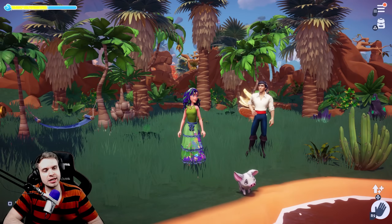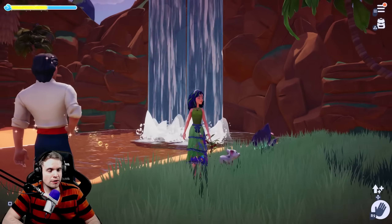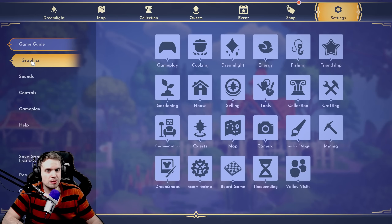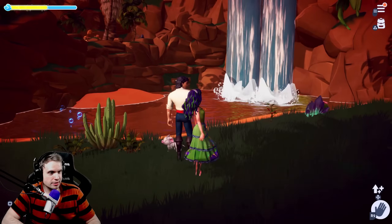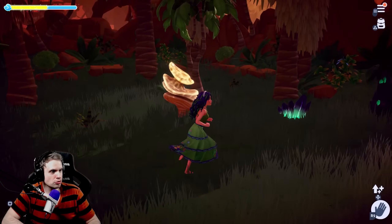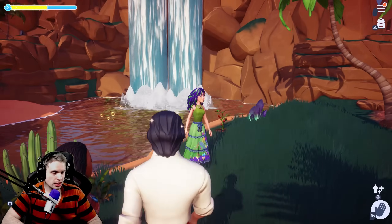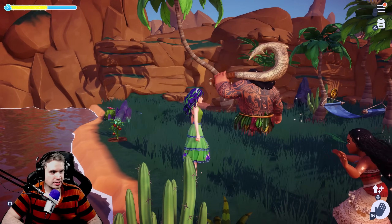Compare how vibrant everything looks when facing the sun versus this angle where you have a nice waterfall behind you but the character just doesn't look as bright. If you can't get direct sunlight and you're sold on a certain angle — say you want this waterfall in the background — try going to settings and adjusting the time of day a couple hours earlier or later. I can actually make it hit me in the face now. I removed objects casting shadow on my character and now we have direct sunlight, the waterfall, and colors that look super beautiful.